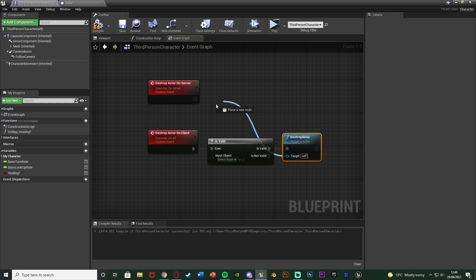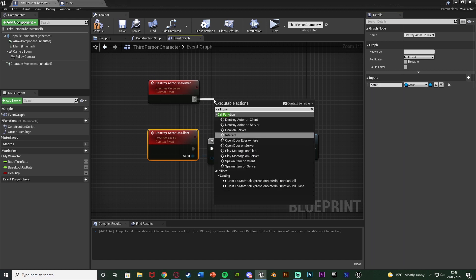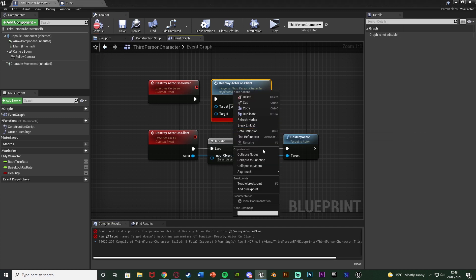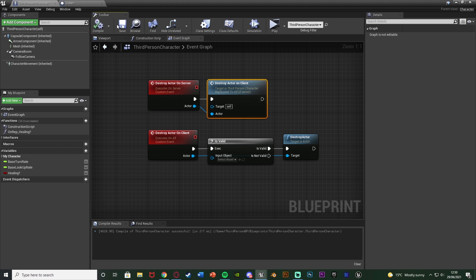So is valid is where we're going to get a destroy actor node, and is not valid won't do anything. The target for the destroy actor we're going to drag onto the custom event. So now we have the target of the destroy actor in the 'destroy actor on client' custom event - I'm just going to rename this target to 'actor'. Then out of 'destroy actor on server' we're going to call the function 'destroy actor on client', and we're also going to drag the target into there - I need to compile to change that to actor. Right-click and refresh nodes so the name has changed, and drag that one into the other custom event as well. So the 'destroy actor on server' custom event runs on server, and what it runs on the server is destroying the actor on the client, which will run on all - which simply destroys the actor if it is still there.